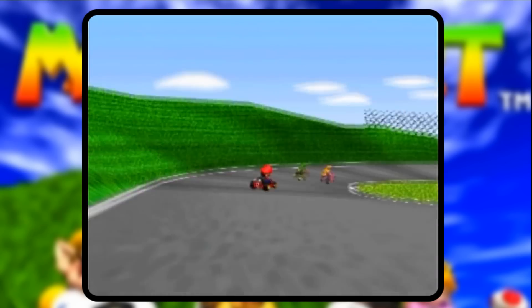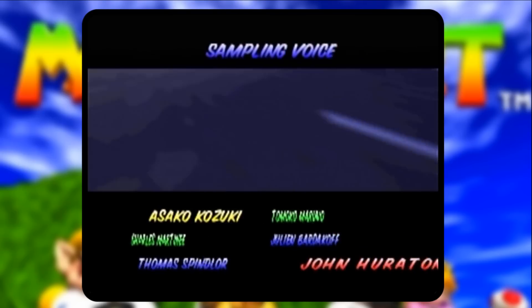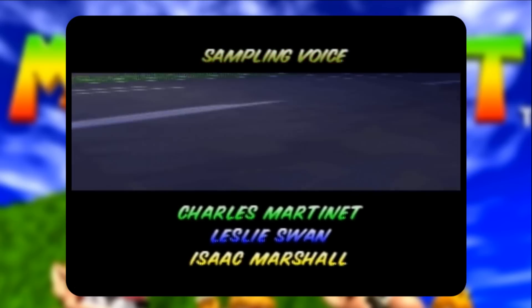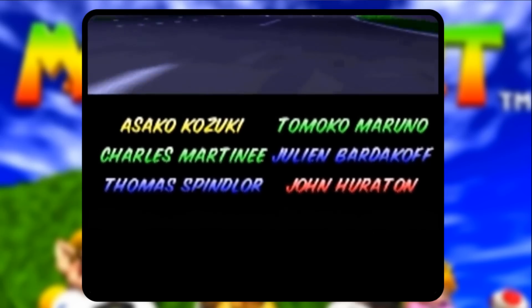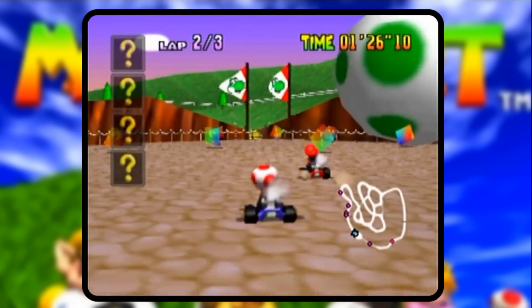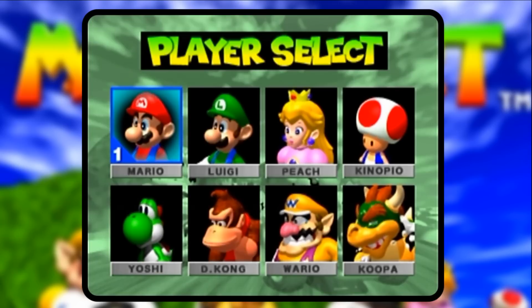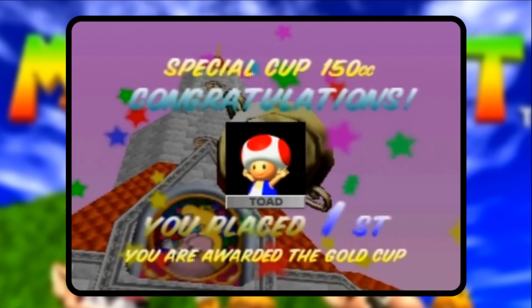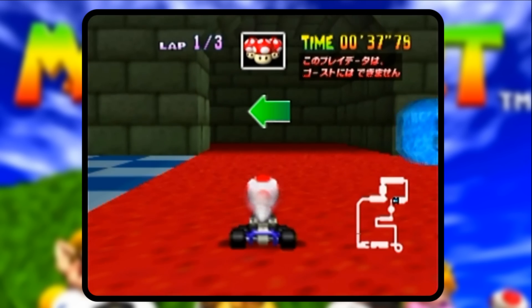Between the Japanese and international versions of Mario Kart 64, there were a few other differences beyond the advertising. There are six voice actors in the Japanese version as opposed to three in the international version, and Charles Martinet's name — the voice of Mario — was spelled incorrectly. The international version featured a different introduction, while Japan had kids screaming 'Mario Kart!' There are also noticeable differences to the menus, and Bowser's laughing in Bowser's Castle sounded very different between versions.